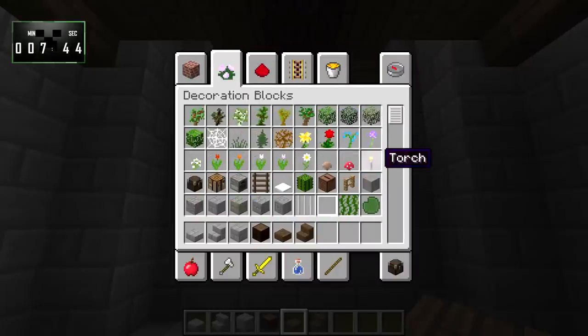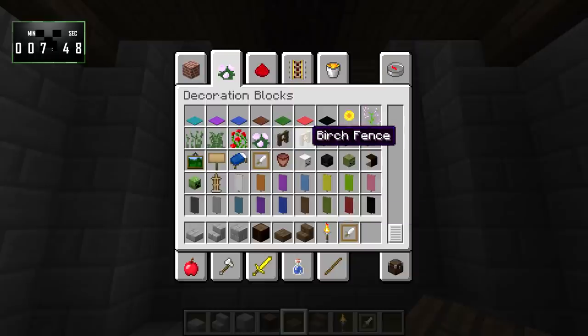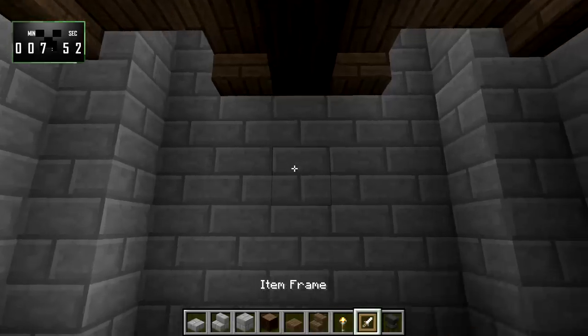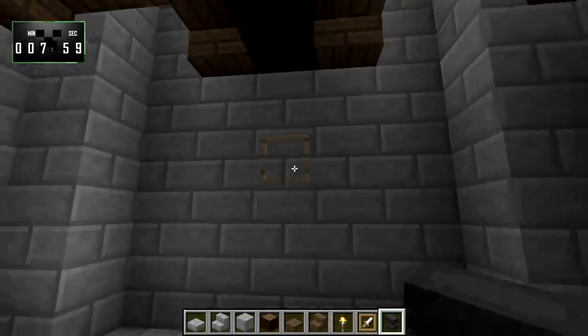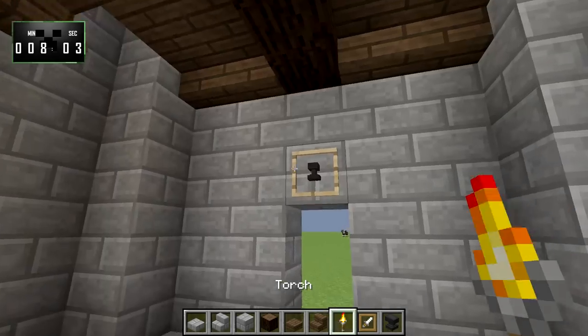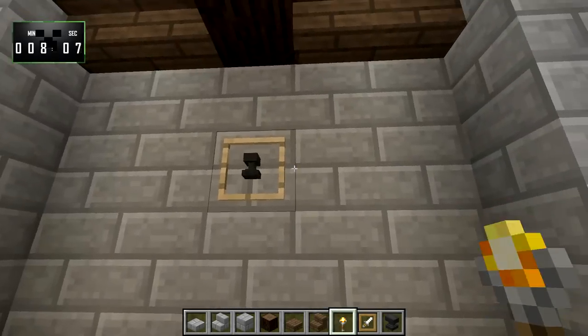Let's go to decoration blocks. We're going to grab a torch, an item frame, and an anvil, and we'll put those right here because we're going to need some light in here. Let's light this up, just like so.